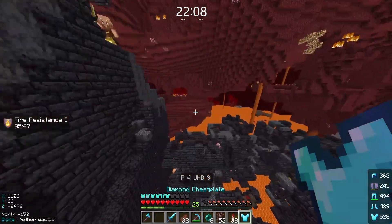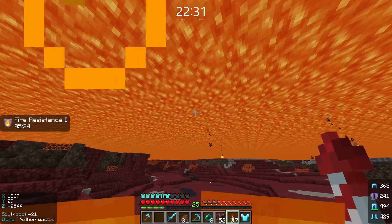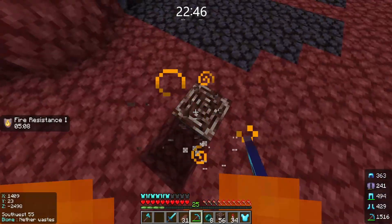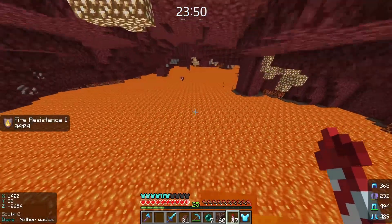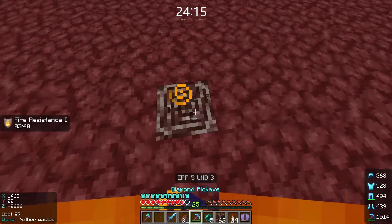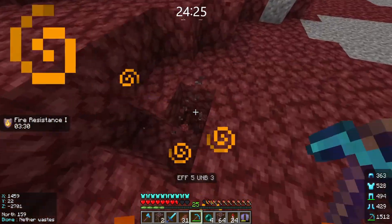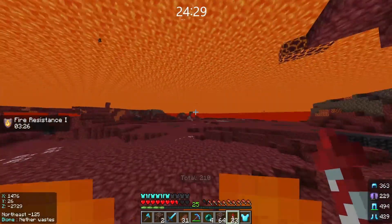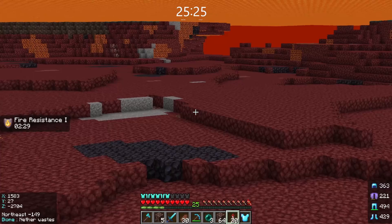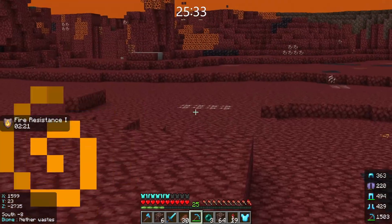I love finding ancient debris. Have we been here before? This is part of the problem of this strategy — you can't always tell where you've been before. No way I would have missed out on this. I'm going to make it to a full stack, genuinely. They just won't stop giving me ancient debris. Quick scan — I didn't see anything. Let me know in the comments if I ever missed anything.